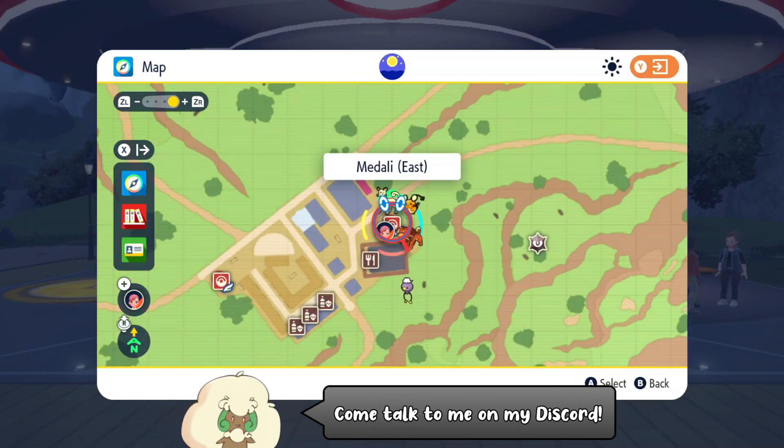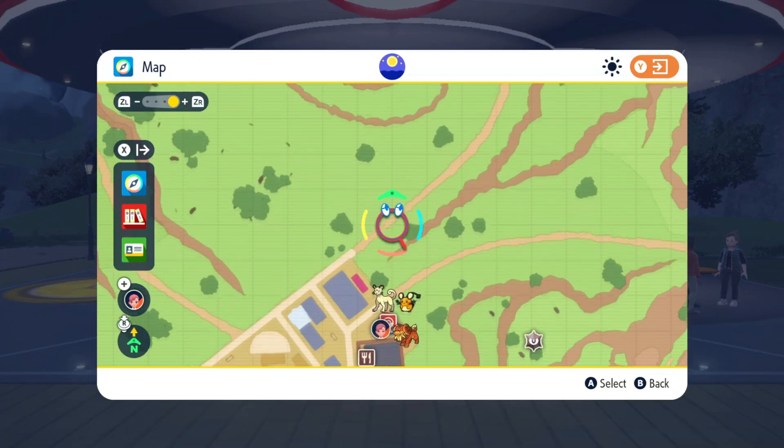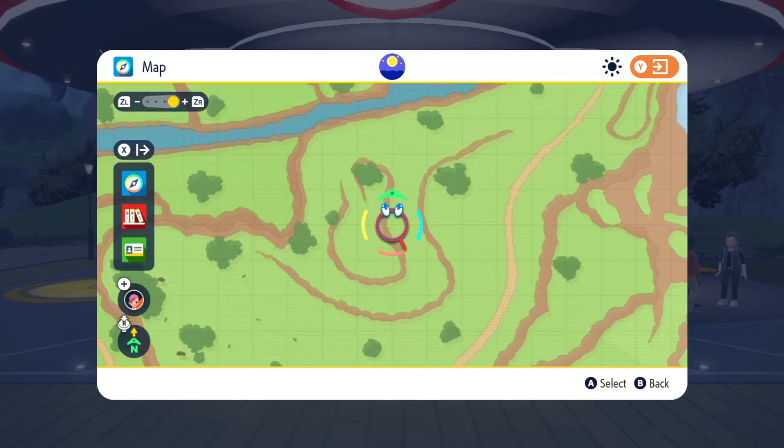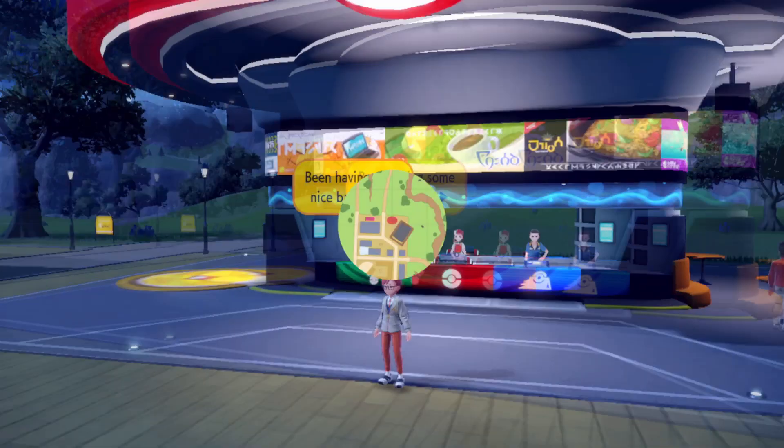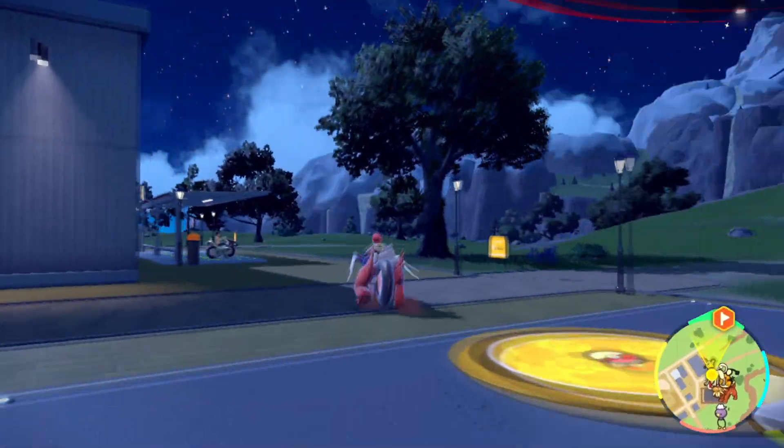Start off by flying over to the Pokemon Center in Medali East, and just north of that you'll find this little structure. Go ahead and mark this exact spot right here because there's a guaranteed Breloom over here.